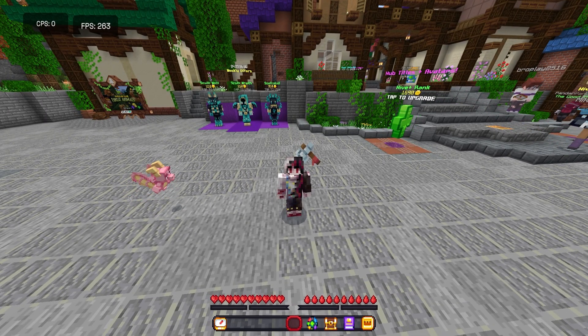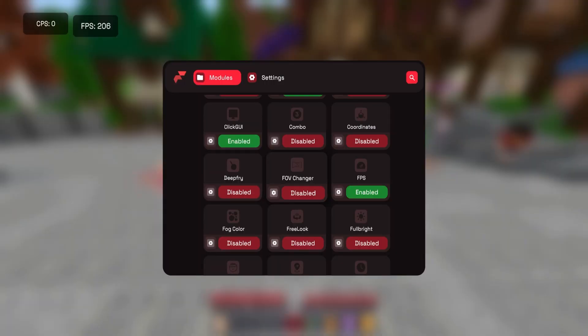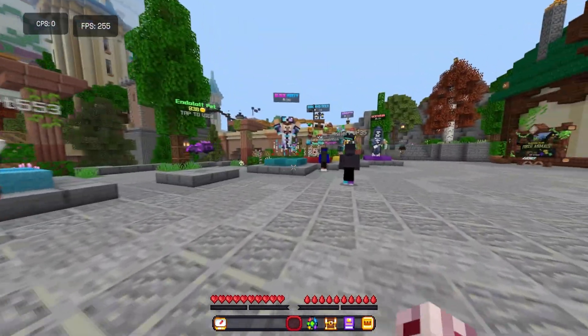Let's get right into the settings. As you can see in the top left, we have the CPS counter and my FPS - that's why my videos are so crispy clean. This is probably one of the most random features ever, but look at this - oh my gosh, I was not ready for this.